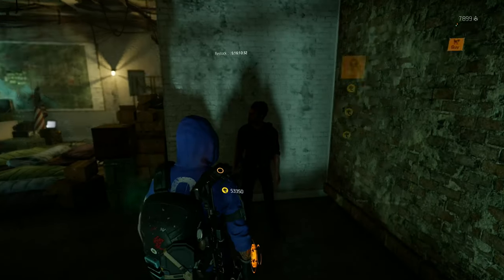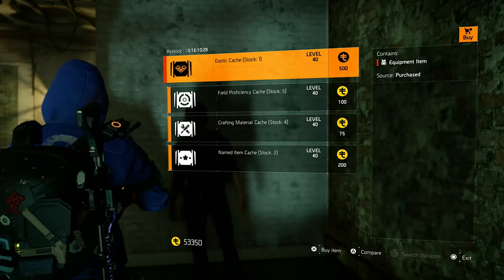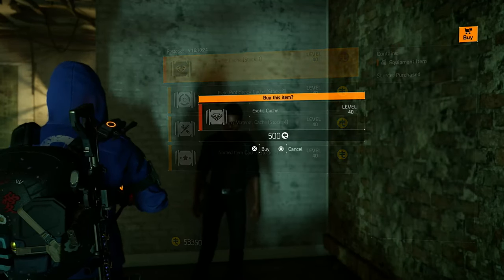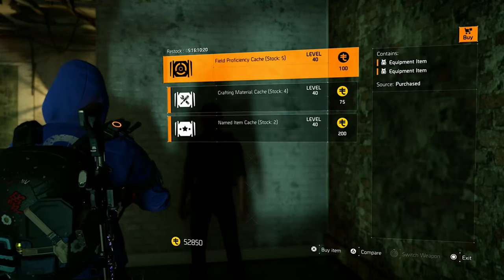So now we will go to the marked location and open his shop. He sells exotic caches, field proficiency caches, crafting material caches, and named item caches. The prices are pretty decent to be honest, so we're gonna buy everything he has for sale.